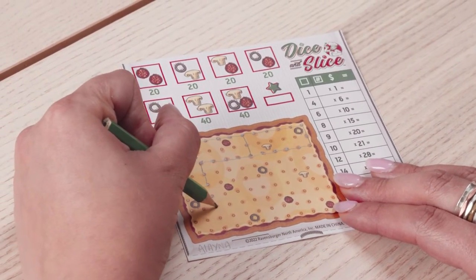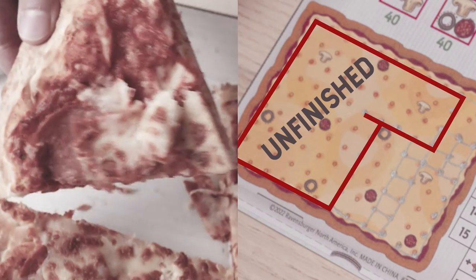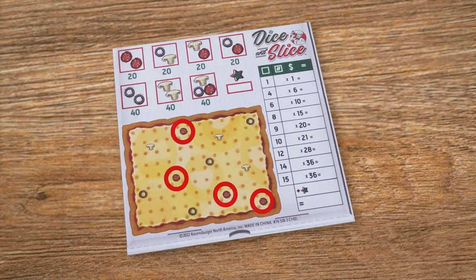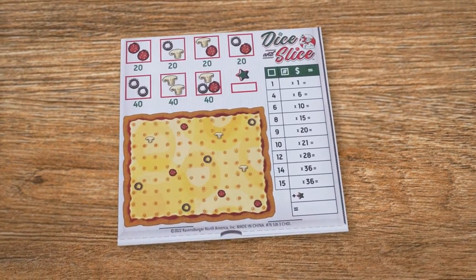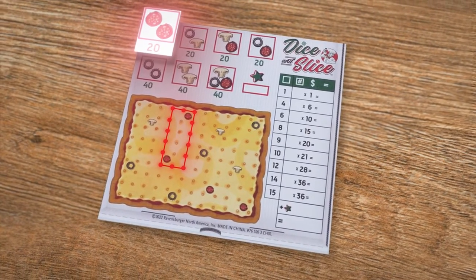But be careful! Any unfinished slices at the end of the game won't be scored. Additionally, you can earn pizza topping bonus points including mushrooms, olives, and pepperonis. Each topping or combination included in one of your slices is added to your point total at the end of the game.